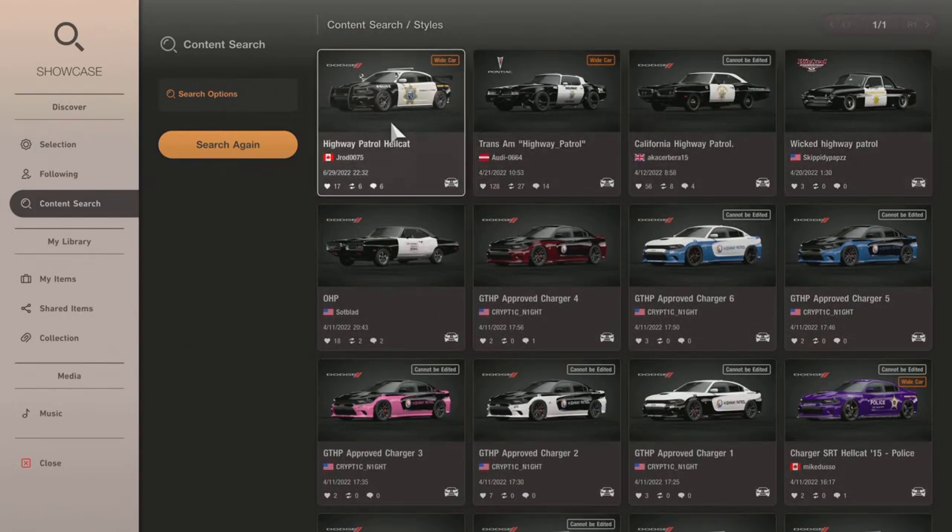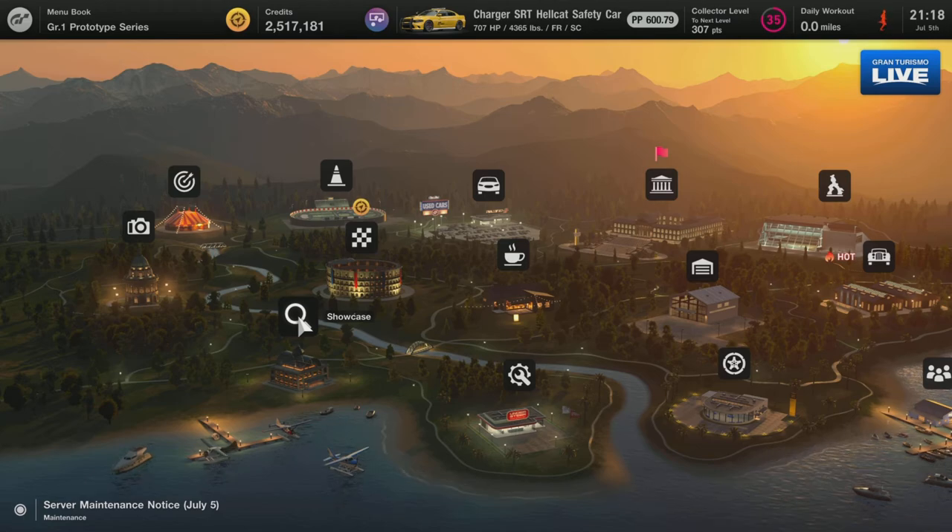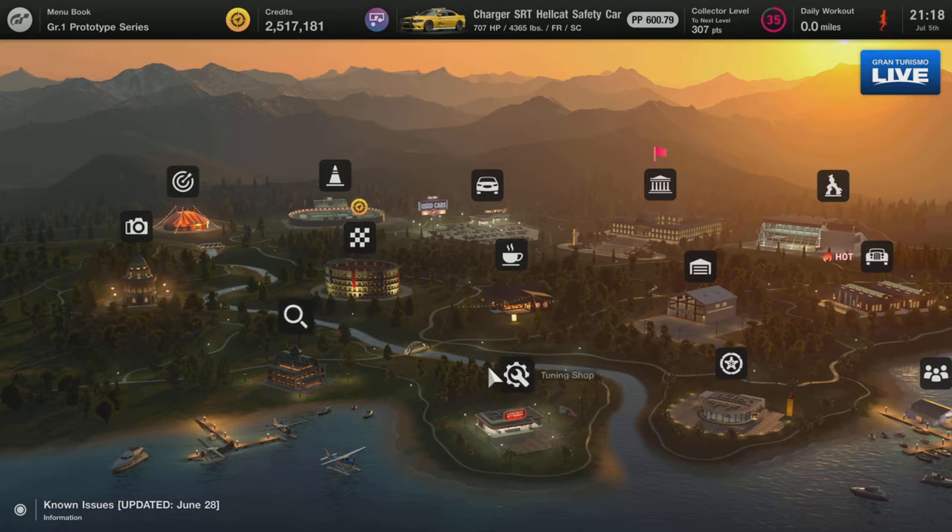You could do this for a Batmobile, Spider-Man looking cars, Alabama football cars, Atlanta Braves baseball cars, New York Yankees baseball cars — all kinds of different themed liveries.